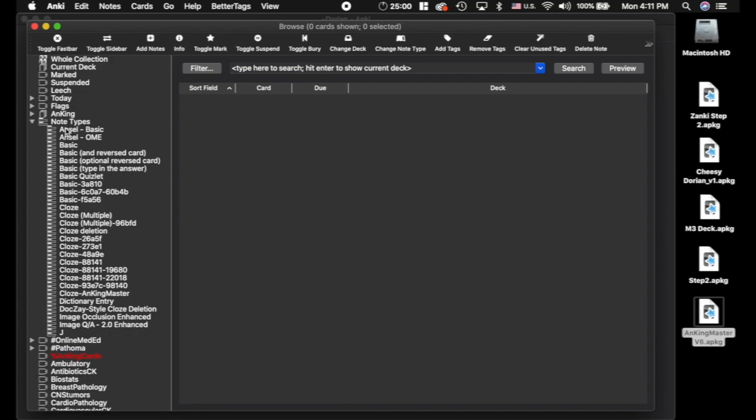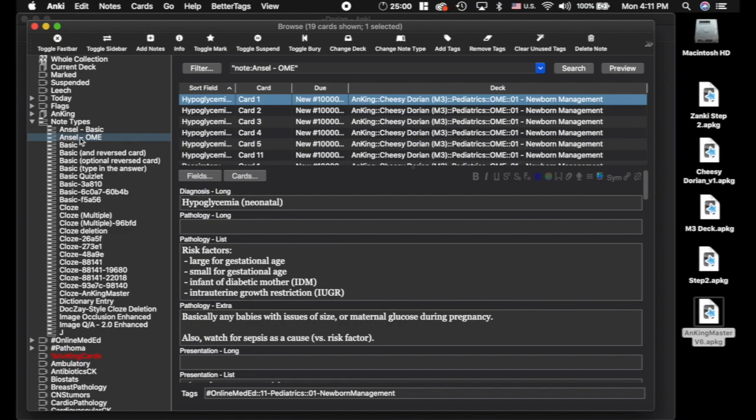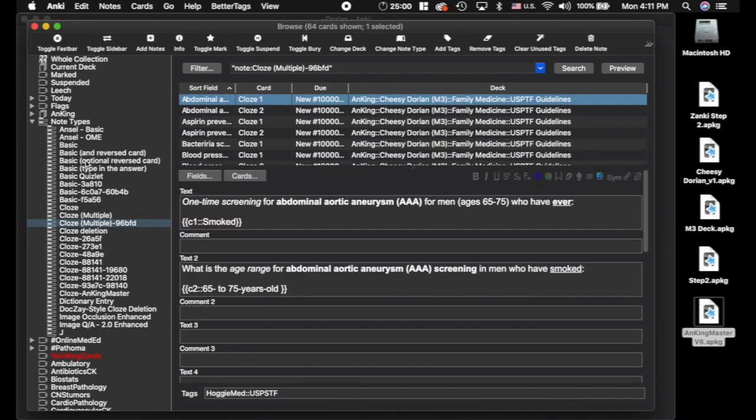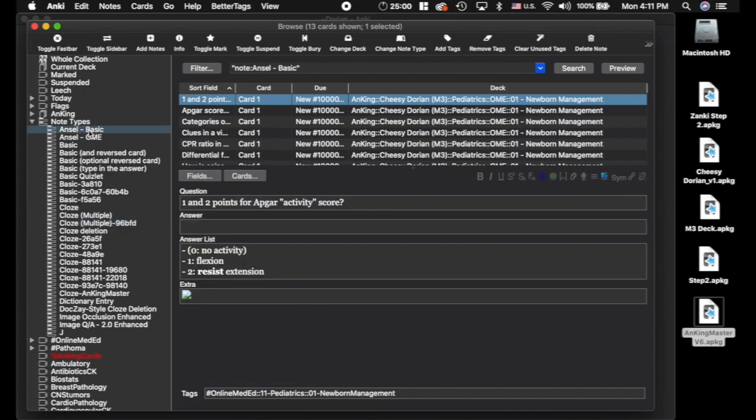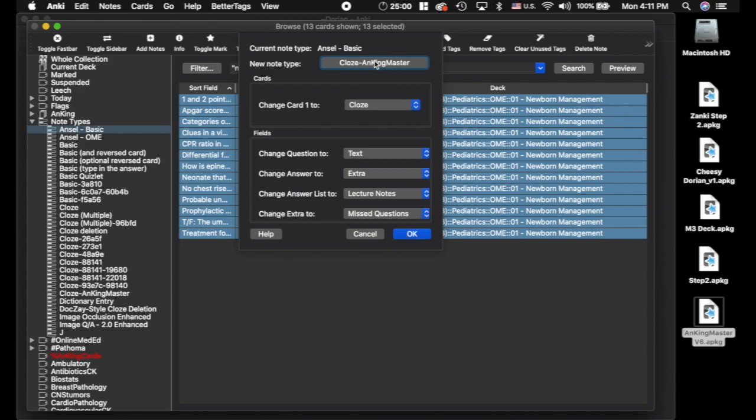If you're fine with updating things and overriding any changes you've made, then I would recommend changing all of these. The only ones that don't need to be changed are the AnKi OME and Close Multiple — those do not need to be changed. Everything else, I would recommend changing the note type. We'll go Change Note Type to AnKing Master.